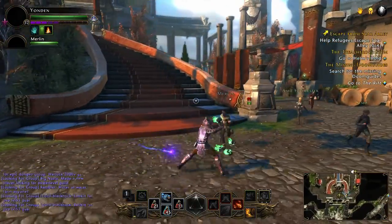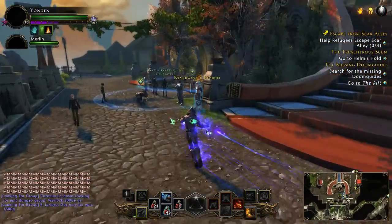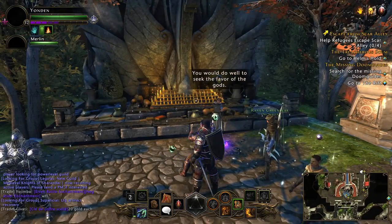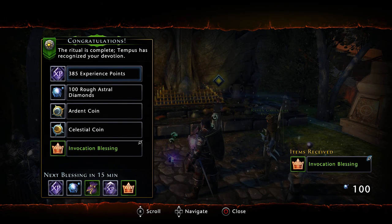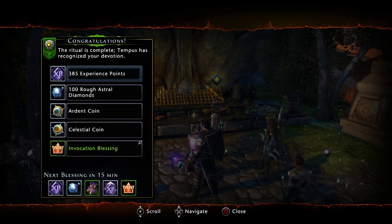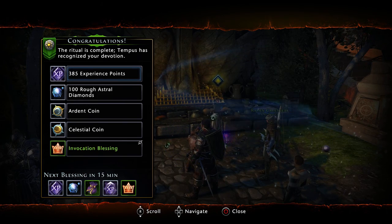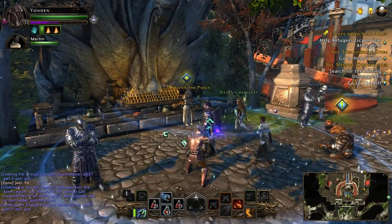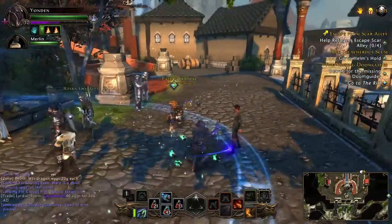All you have to do is come south of Sergeant Knox. To invocate, you hold L1 and press right on the D-pad. It's really worth invocating because you can get free experience — you get free XP, you get Astral Diamonds, Ardent Coins, Celestial Coins. You just get rewarded for coming here every now and then and invocating. Every time you do it the cooldown is longer — for me it's 15 minutes, after that it'll be 30 minutes. I often forget to do it, but you should definitely do it if you're leveling up.